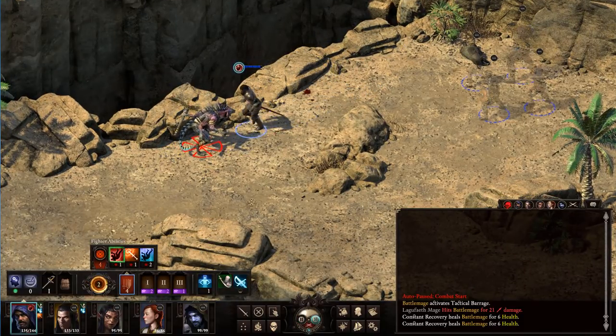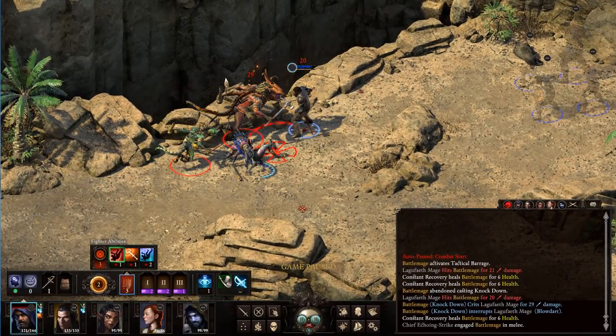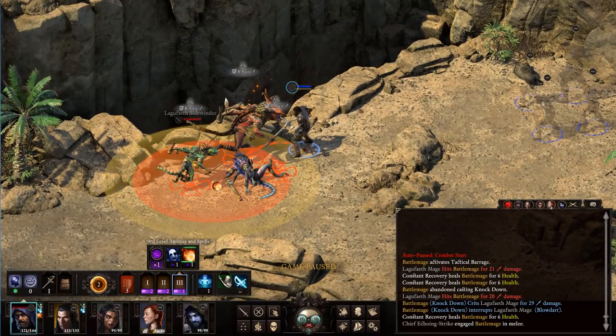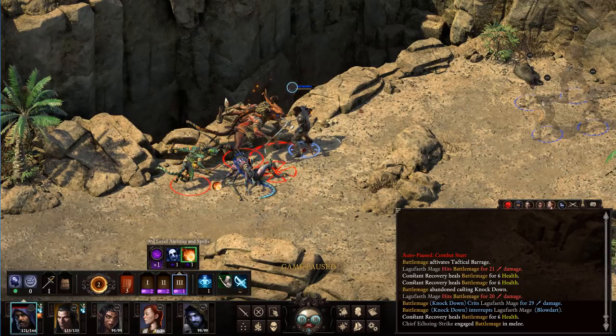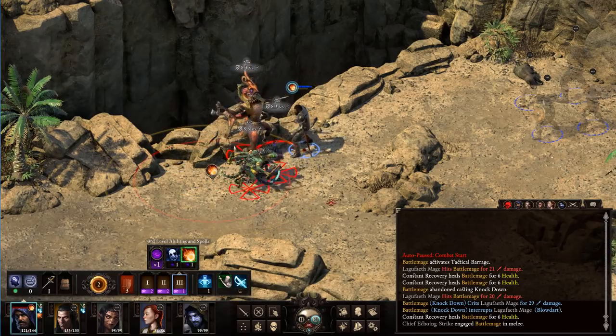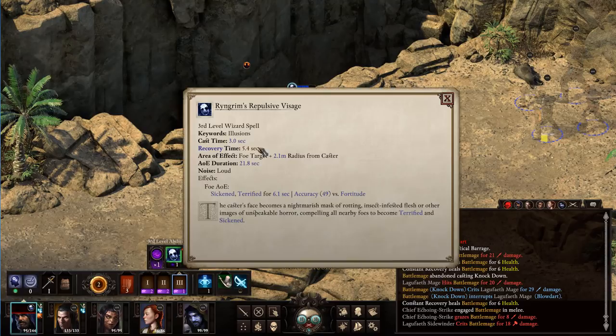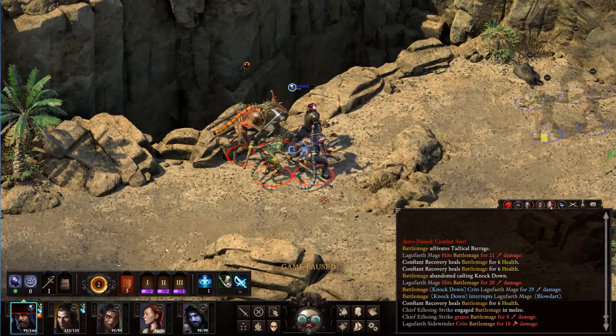Let's knock him down and get this started. Testing this guy out on his own is not ideal, but we'll try it out. We're going to do a Fireball here real quick and hit as many guys as we can. Actually, even better yet, let's do the Repulsive Visage — that'll help a lot.